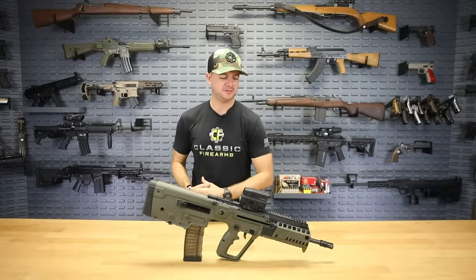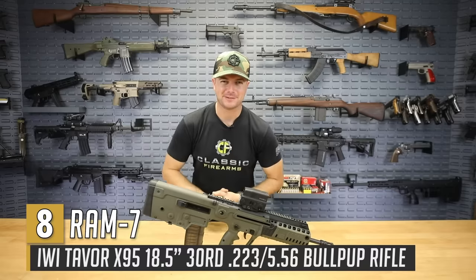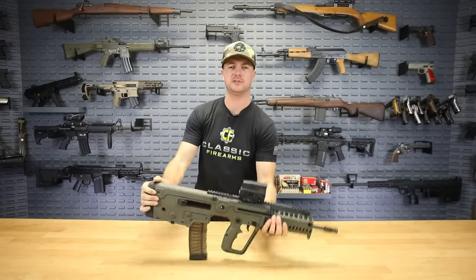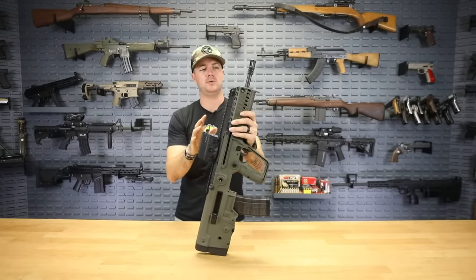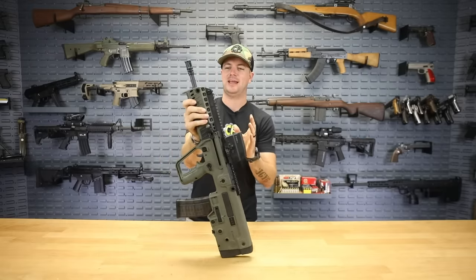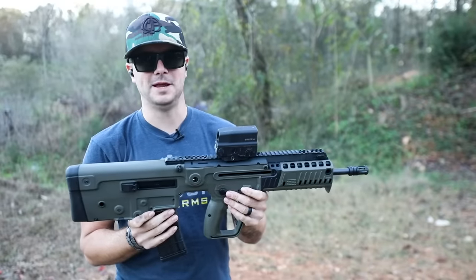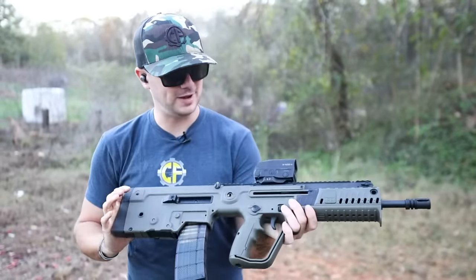Next up for our bullpup design is the RAM-7. This is actually the IWI X95 Tavor 5.56 rifle with the Vortex UH-1 holographic sight. It's a bullpup — the firing mechanism and magazine are behind the trigger group. This thing by IWI has been around since around 2009, is an absolute beast, and has completely ambidextrous controls. It goes by many names: RAM-7, TAR-21, X95, or simply the IWI Tavor.